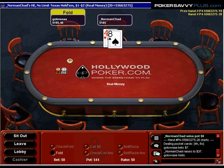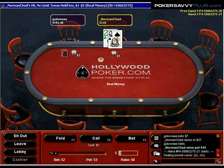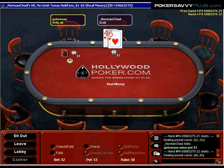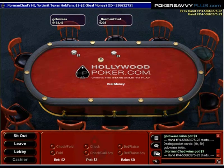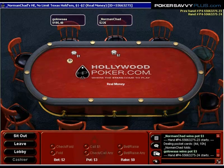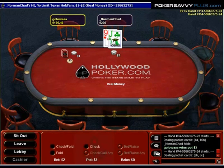I've been re-raising this guy pretty relentlessly pre-flop, and I'm going to do it until he starts pushing back. So far he's folded to every single one of my re-raises. He's opening a fair amount on the button, so I've been able to get up almost 15 big blinds just by stealing his opens.